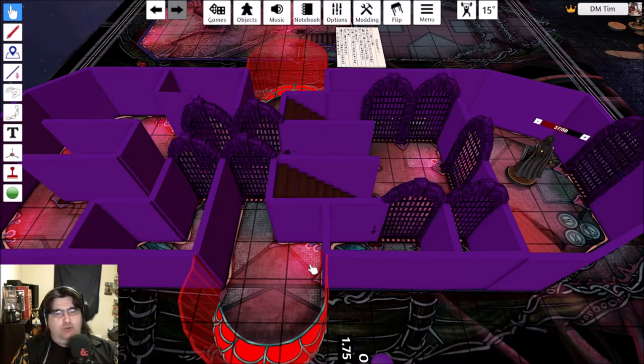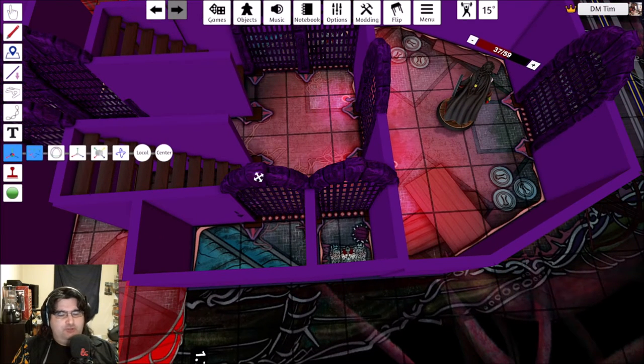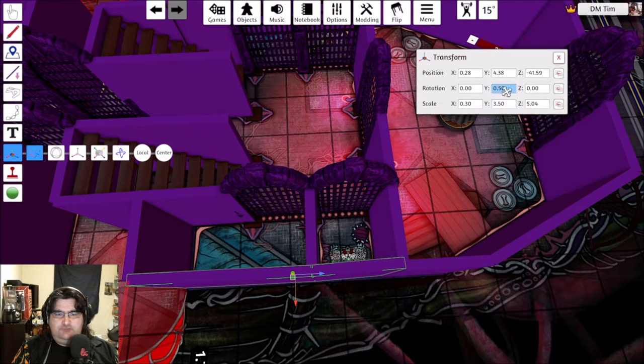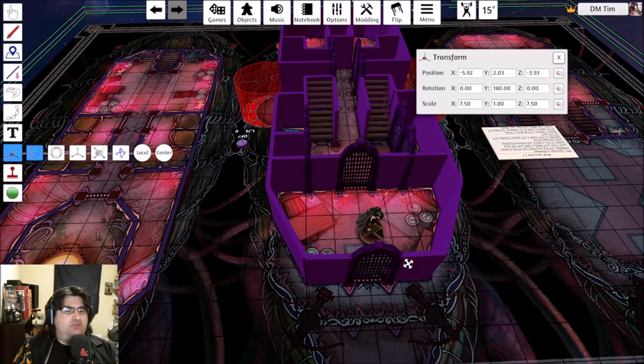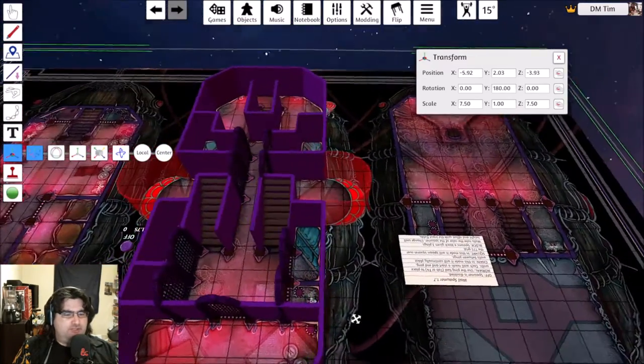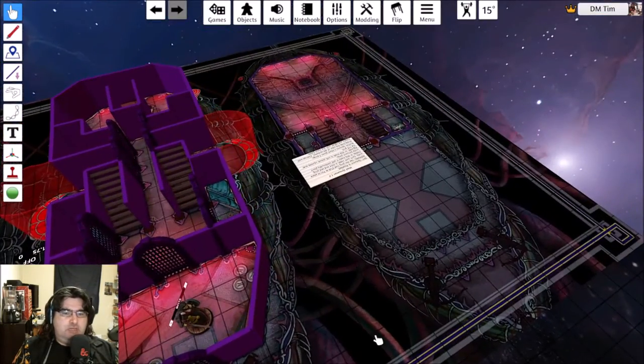To fix crooked walls, select both walls you want to align, click the alignment option, and push Enter to rotate them to the correct angle. You can then give them the same axis value to make them perfectly straight. That's just a fiddly aspect of a quick map build - for a finished product, always go back and straighten your walls out to make sure everything lines up properly. And that's the basic first floor done.